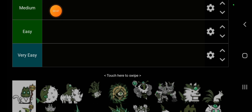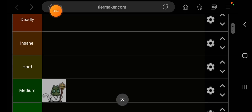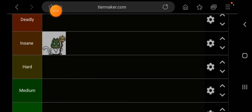Getting into it, we have Relic Hermitcat, which I didn't even know existed — probably a boss at some point. From what I've heard, he's pretty hard, so I'm going to put him in the insane tier. Once again, never fought him, so let me know in the comments what you think.